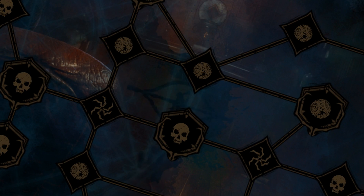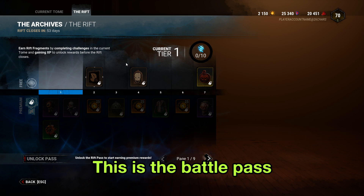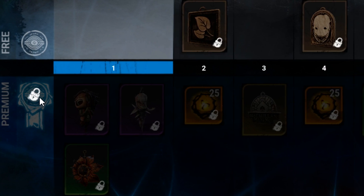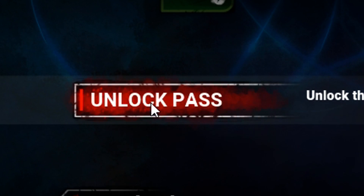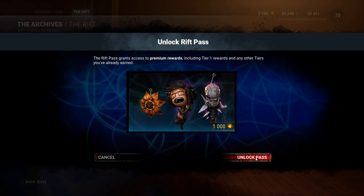How do I get out of this? You can switch to the Rift. This is the battle pass, look at this. Oh my god, unlock pass! Wait, what the hell are these dolls? Wow, that's cool. What - no unlock pass?